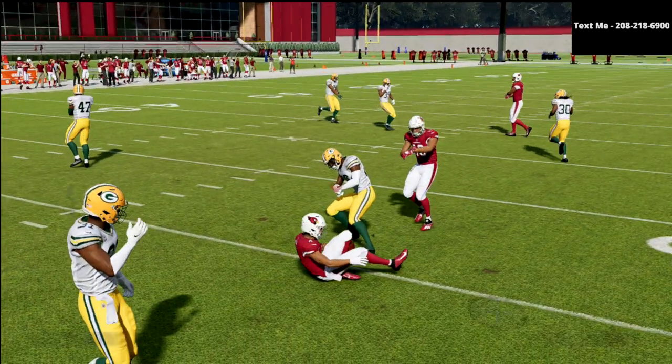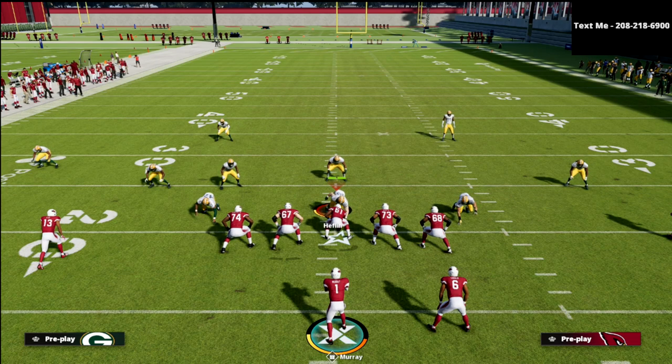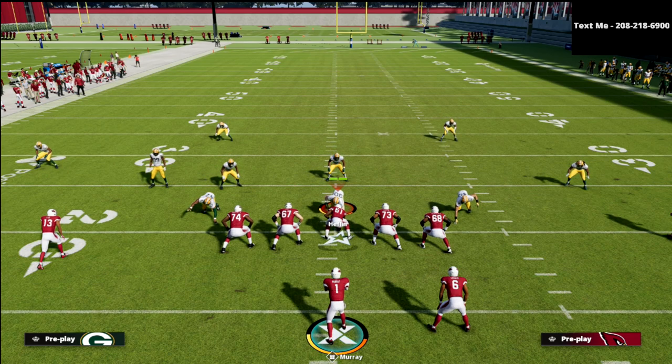One of my pet peeves about routes and spacing — especially in a spread offense — is that unless we're running a mesh concept, I really don't like my receivers running into each other, because I don't want the user to be able to guard multiple receivers in the same basic area. So what I like to do to Maddenize this concept is keep the same basic principle but improve the spacing significantly.